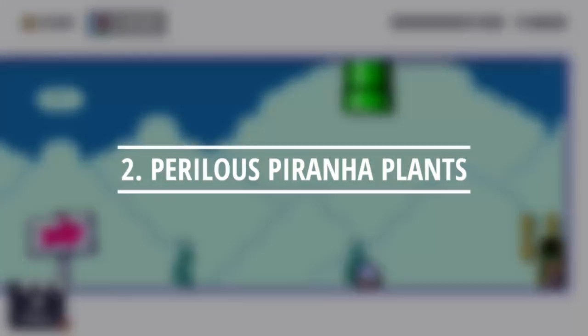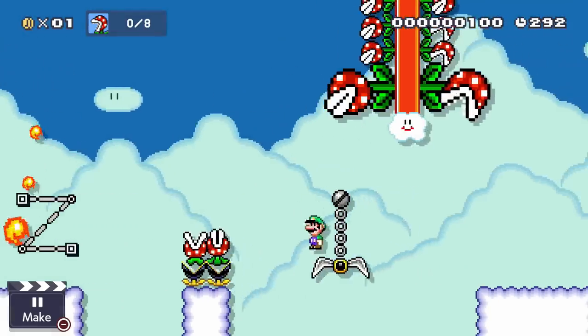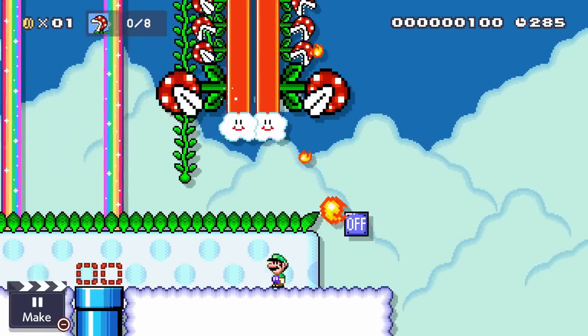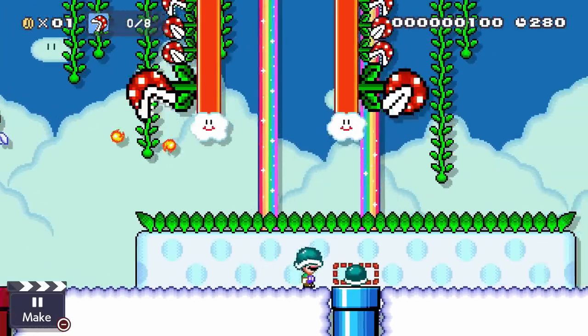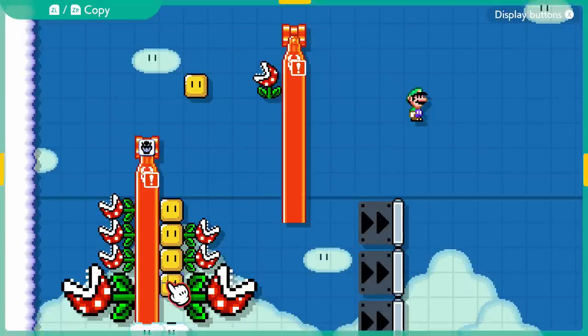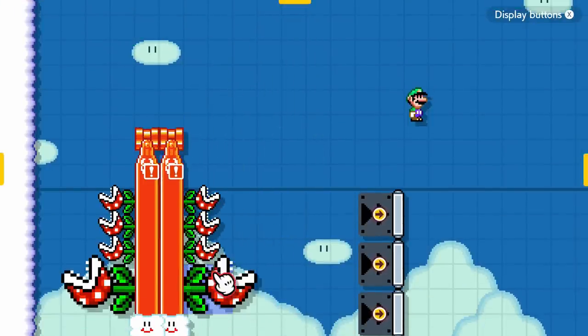Because Mario Maker 2 lacks traditional bosses, sometimes we need to get a little more creative. In this idea, we attach fire piranha plants to bullet blasters that sit on top of a Lakitu's cloud, causing the fire piranha plants to fly towards us on a horizontal plane wherever we run. We need a simple trick to make this work because piranha plants don't attach to bullet blasters on their own. Instead, we first attach piranha plants to blocks and then place a bullet blaster in the exact same space as those blocks in the course editor.